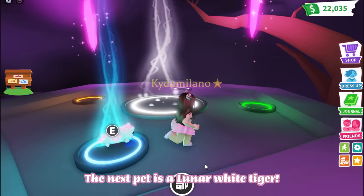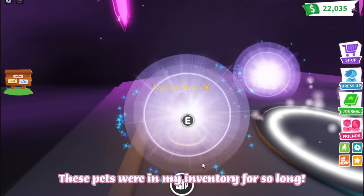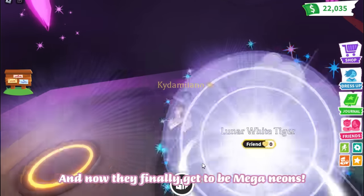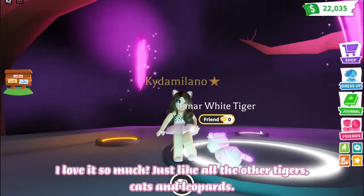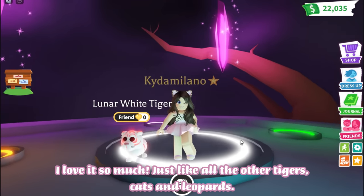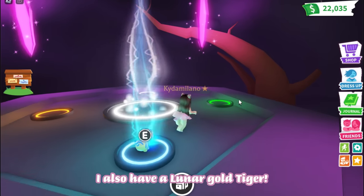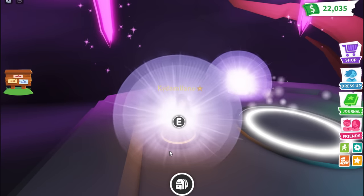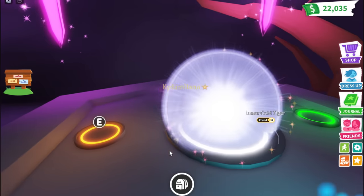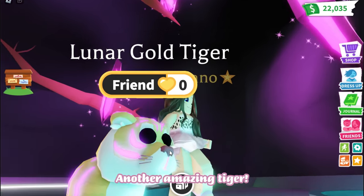The next pet is a Lunar White Tiger. These pets were in my inventory for so long, and now they finally get to be Mega Neons. I love it so much — just like all the other tigers, cats and leopards. I also have a Lunar Gold Tiger. Another amazing tiger.